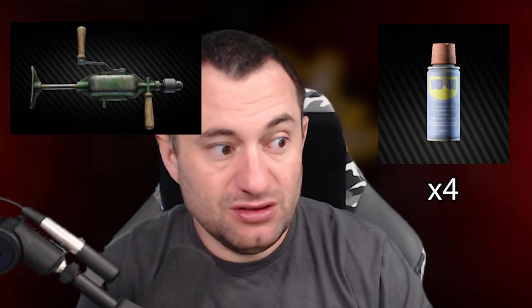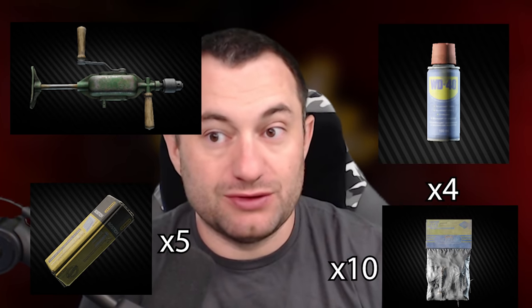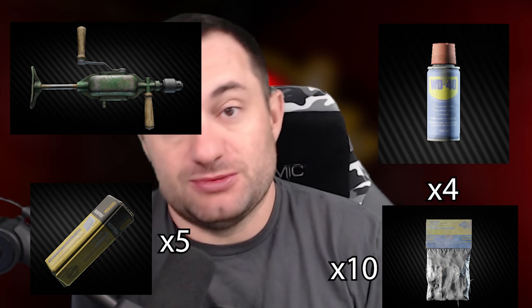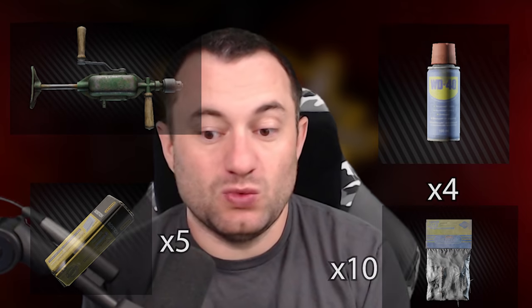If you don't have EOD and you need to upgrade your stash, you're going to need four WD-40 100ml cans — there are two kinds of WD-40, the big one and the little one; 100ml is what you need. You need a hand drill, five packs of nails, and ten packs of screws. This gets you to stash level two, plus the money. All of this requires a bunch of money as well, so keep that in mind. Upgrading your stash will very quickly drain how much money you have in your inventory.